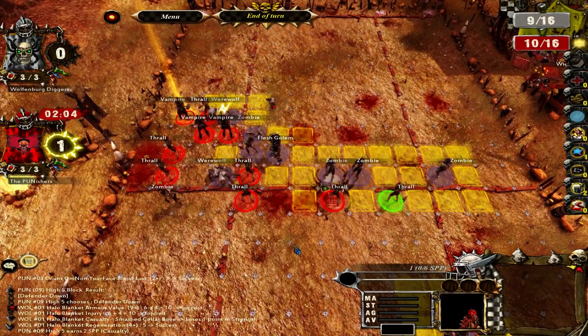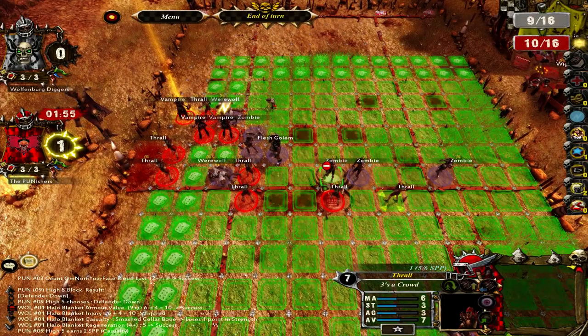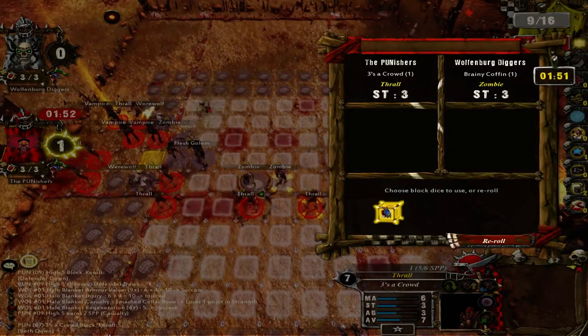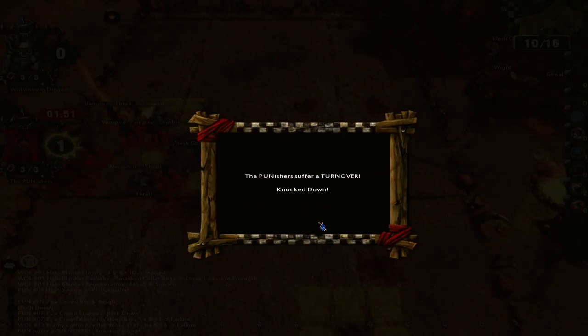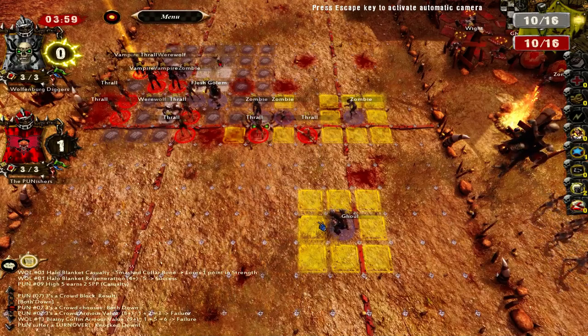This thrall is going to run up here. This thrall is kind of in Deadville. We'll go ahead and throw that one-dice block at the end with him. Throw that vampire up there and might as well do that. Everything else is going to be two-die. Knock him away — I don't need to follow. Oh, that's really good.